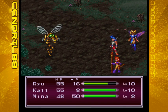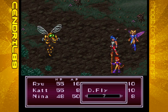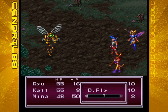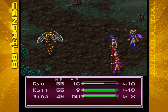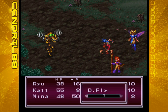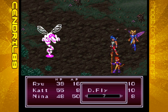Now we're on our way to Windia. As you can see, Nina's basic attack really doesn't do much — she's a spellcaster, to a T. She doesn't have a lot of physical attack power. Ryu does, though.